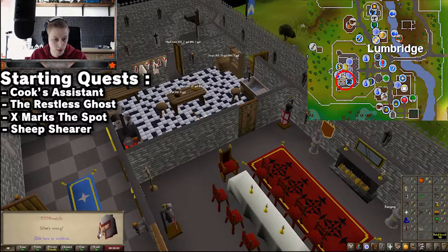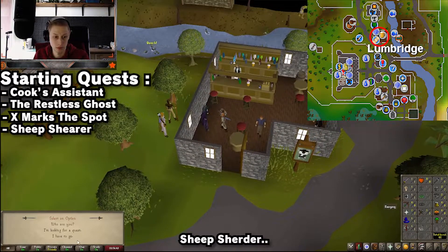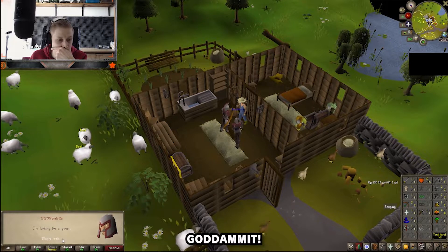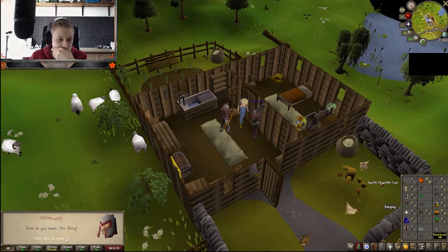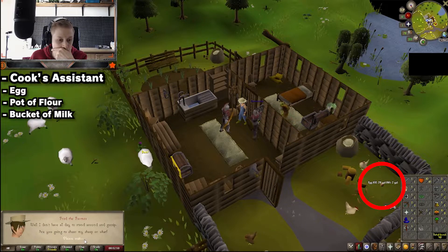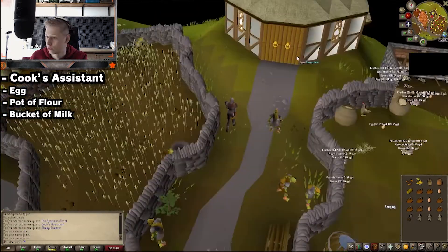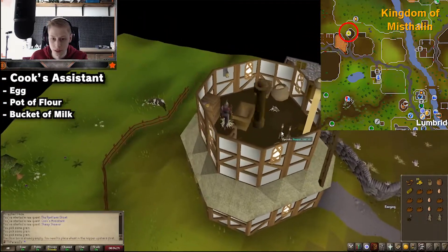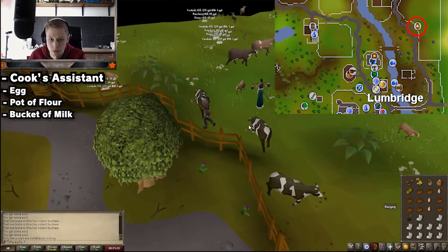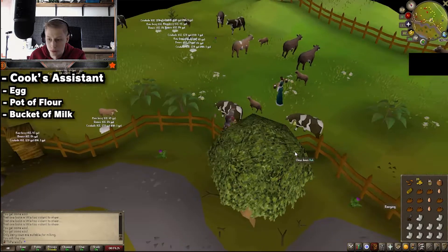Start with Cook's Assistant, Restless Ghost, X Marks the Spot, and also Sheep Shearer. These first quests are very self-explanatory. You get a pot and a bucket from Tutorial Island. Pick up an egg with the Sheep Shearer quest, pick up some grain on the other side, then go to the mill and grind up the grain. At the bottom there will be flour which you can put in the pot. Then go to a dairy cow, milk it into the bucket, and you have an egg, a bucket of milk, and a pot of flour to complete the first quest.